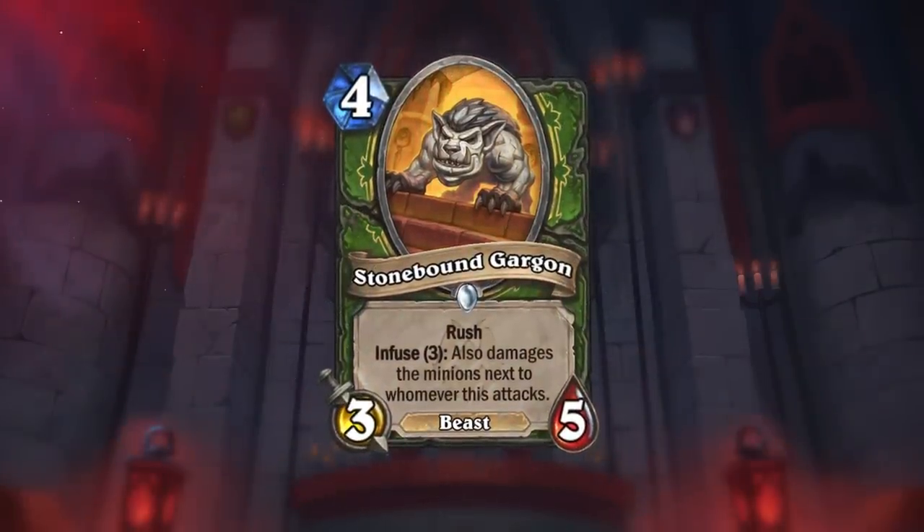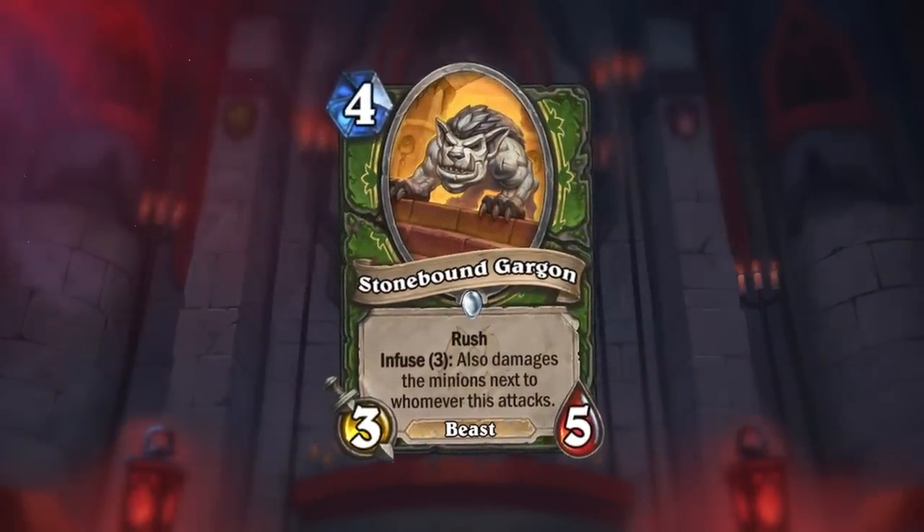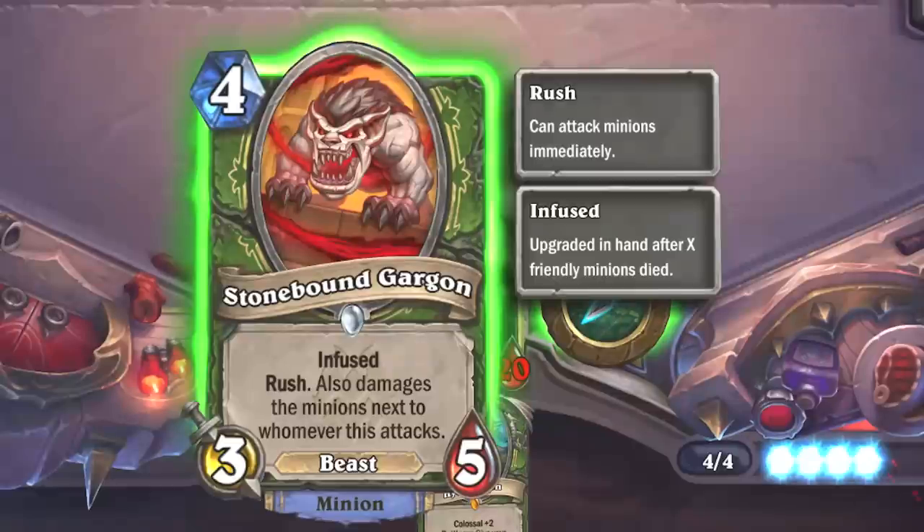We're really starting to see how this mystery is going to unfold. We just had a henchman with Mischievous Imp, and all we really need is an adorable sidekick — and we've got that. With Stonebound Gargon, it's a beast with Rush, but when it's fully infused, it'll damage adjacent minions, which is super cool.